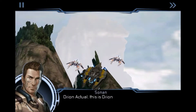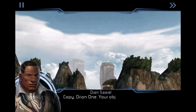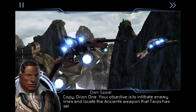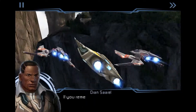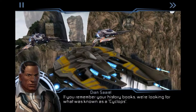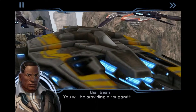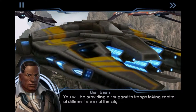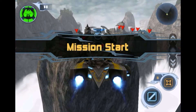Orion Actual, this is Orion One Leader — we're at Brewer City. Copy, Orion One. Your objective is to infiltrate enemy lines and locate the ancient weapons Terrors had salvaged. If you remember your history books, we're looking for what's known as a Cyclops. You will be providing air support to troops taking control of different areas. Mission start.